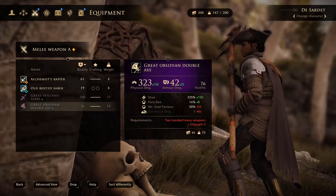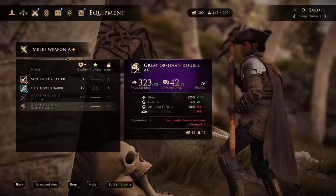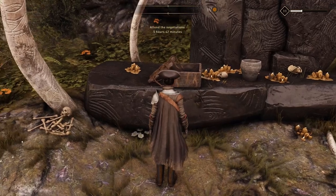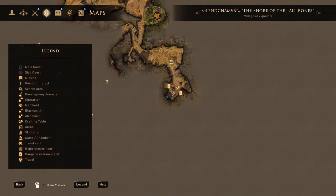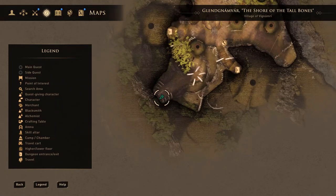Up next is the Great Obsidian Double Axe. This one's pretty easy — it's at King Ulan's house. There's a small altar in the back, just do a little bit of exploring and you have yourself an axe. This one takes three strength to equip.